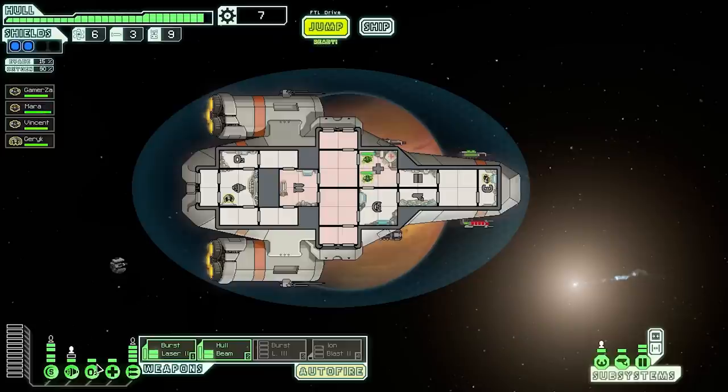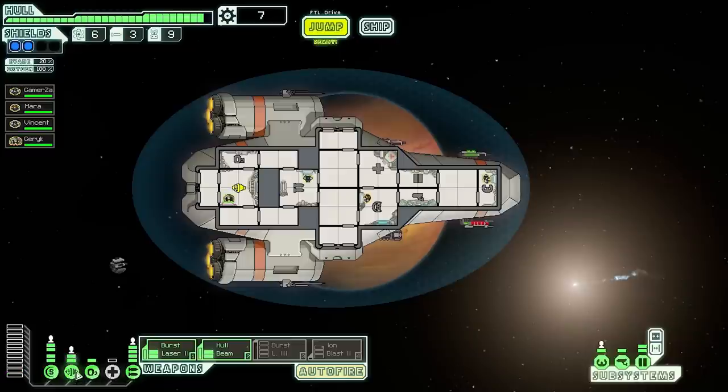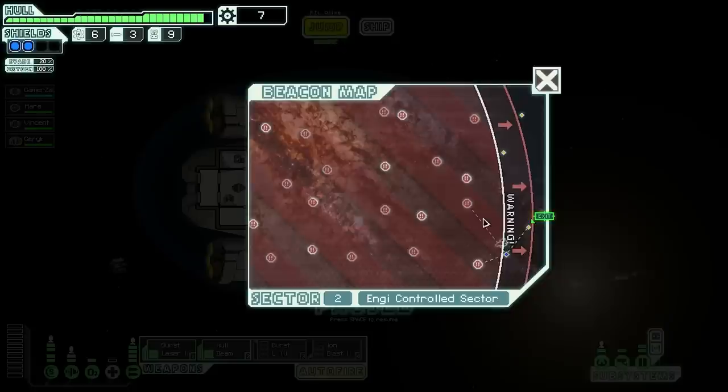Then I notice a critical mistake — my med bay was not powered. That's how Day9 loses in FTL! No wonder the crew was losing health so quickly. Please remember to power the med bay. Vincent and Mara head back to their stations, Garrick back to the engines room. With 20 evade working well, as long as no one is boarding we can depower the med bay and power evade instead. Now we're heading off to the exit.